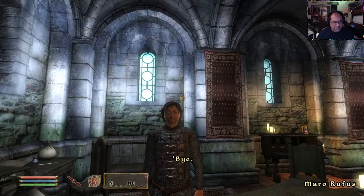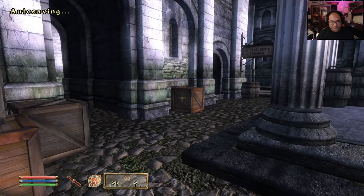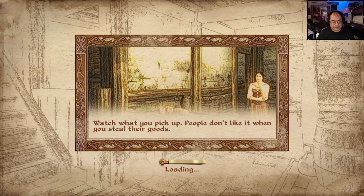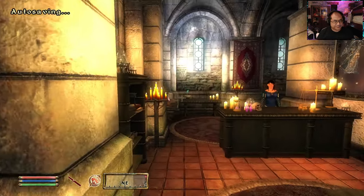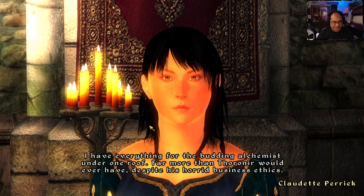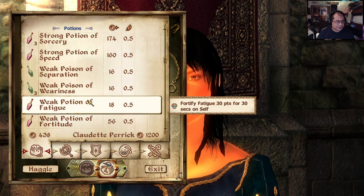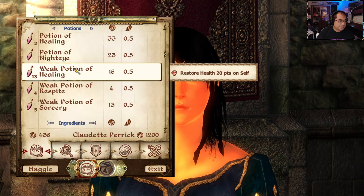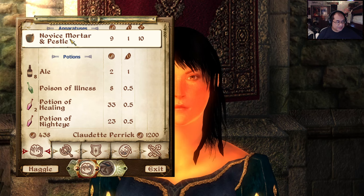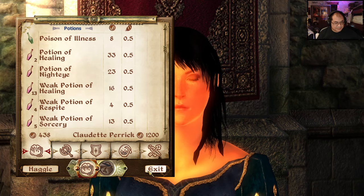The faces look really, really good — I really like that. I bid you farewell. I think this is a place for soul gems. I have everything for the budding alchemist under one roof — far more than Thoronir would ever have despite his business ethics. I offer the finest goods and lowest prices in all Cyrodiil — potions, pestles, alembics, and retorts.